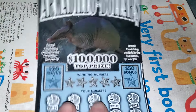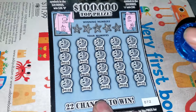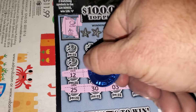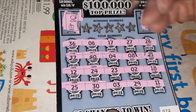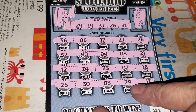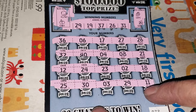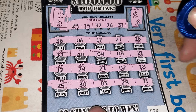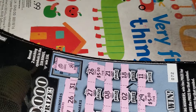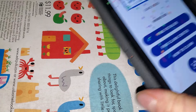5X or 10X. Two matching symbols for $50. Numbers 19, 26, 29 — then 26, 31, 37. We got 26 and 29 — for 10 bucks! Woohoo! $10. That puts us $105 away from even.